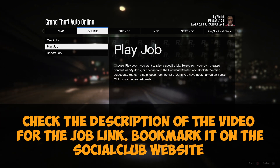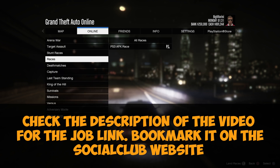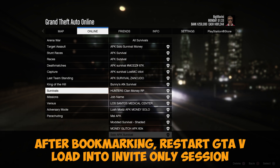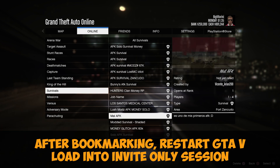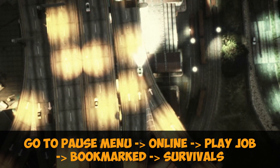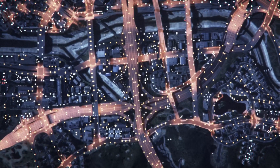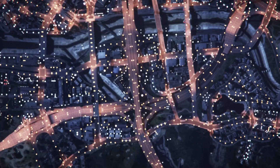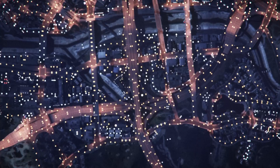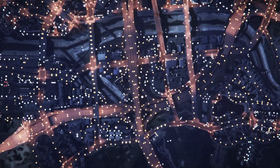Bookmark the job, then restart the game and go into an Online invite-only session. Go to the pause menu, select Play Job, then Rockstar, and find the bookmarked jobs in the Survival section. You'll find this job which is called Mall AFK. For every platform there is a different job name, so for PS4 it's Mall AFK — check the title and job link in the description for your console or PC.